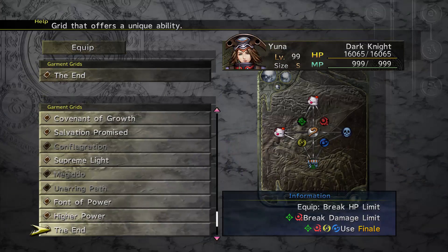We have the End garment grid, which is the garment grid I would highly recommend for this. The other thing we're doing this without is Finale. Finale, if you have not run away, will do 99,999 damage. I'm not using this for two reasons.